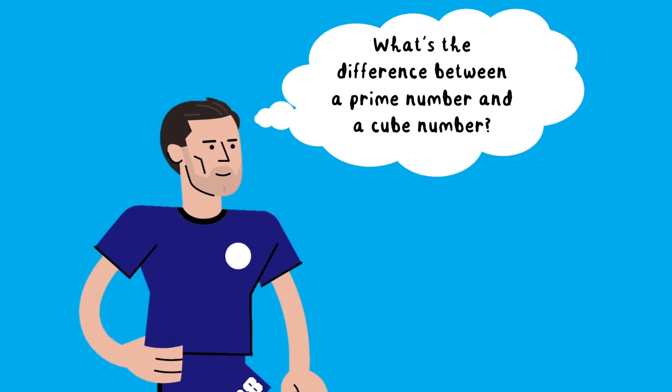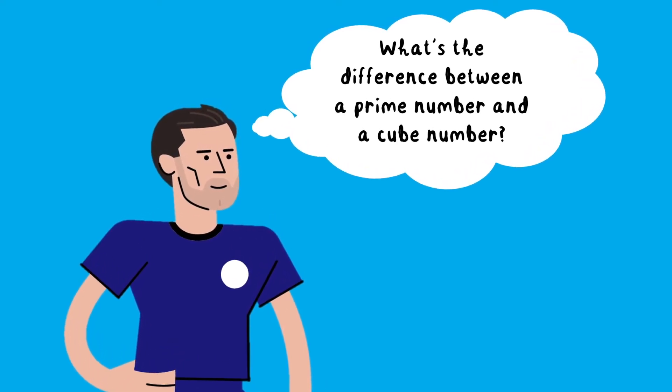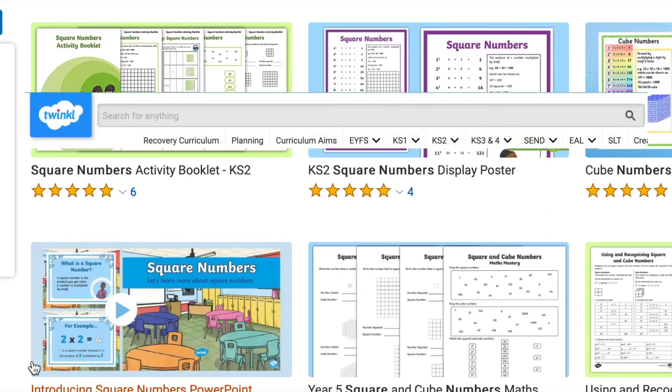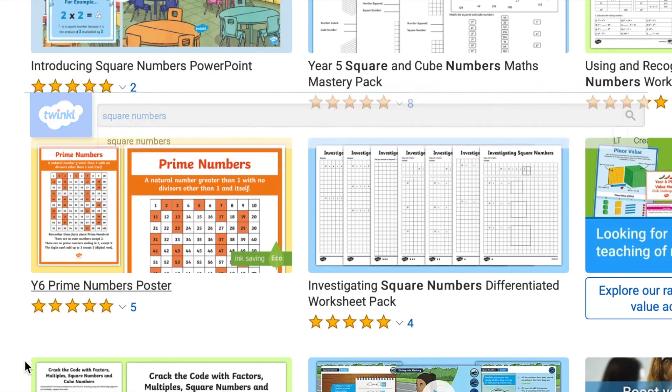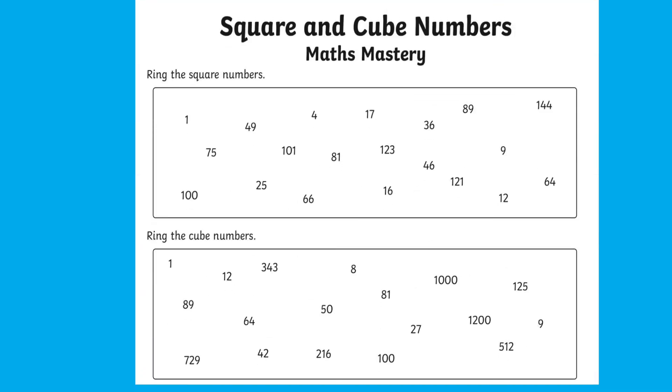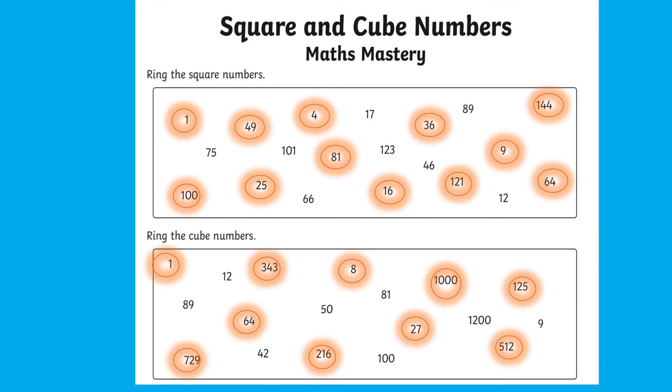Don't panic if you're feeling a bit rusty on these topics. The Twinkle website has loads of resources you can use to make sure you're feeling match fit. Just type in the area you want to practice and choose from one of our many resources. Here I've chosen a square and cube numbers activity to get me some much needed practice before match day.